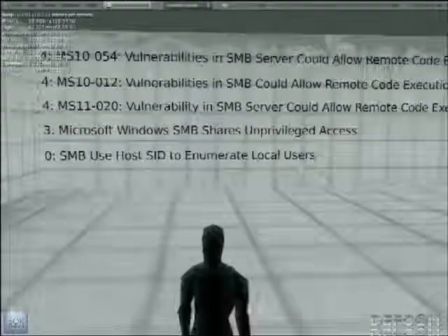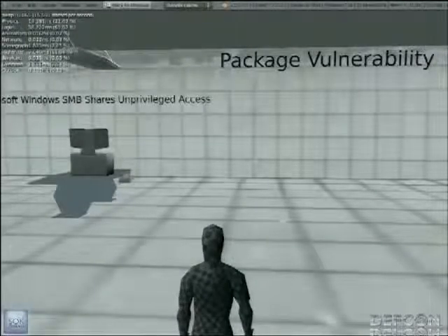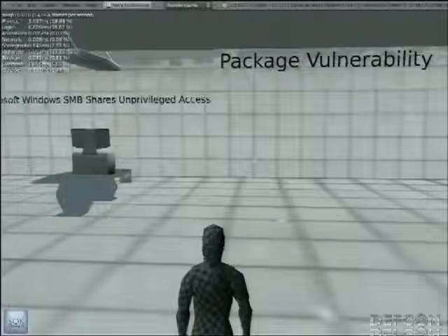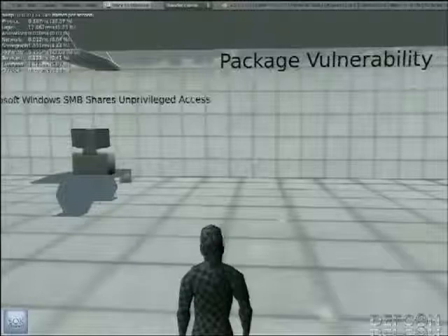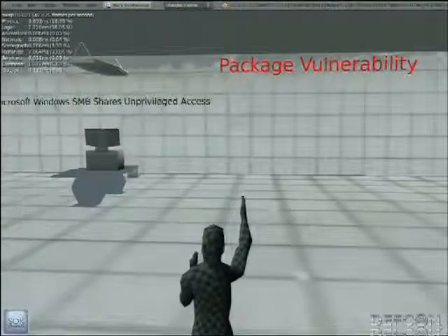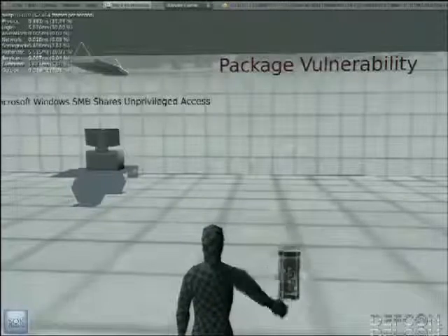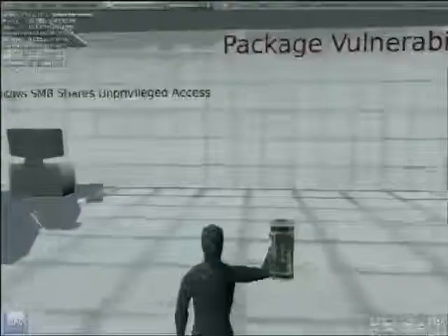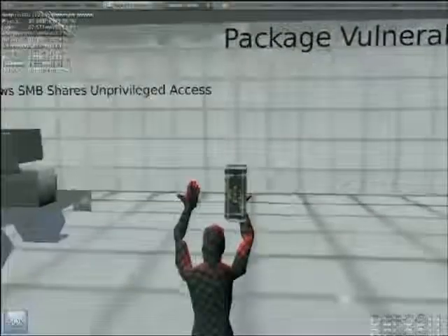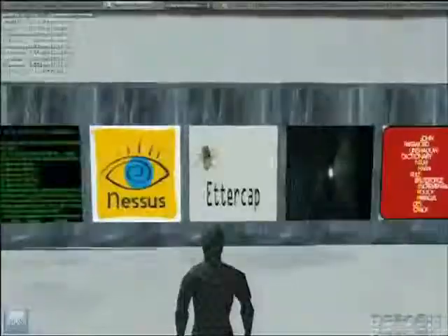Whenever I find a PCAP file in a pen test, the first thing I want to do is run it past Ettercap to see if there's anything I can use. We're going to package this vulnerability up — it goes into a little ammo box that follows us around like Thor's hammer, attached to our hand. You can outrun it and it will catch up to you. It follows us to the rest of the rooms until we get rid of it, which we're going to do in the Ettercap room.